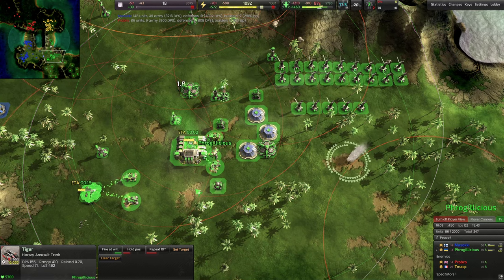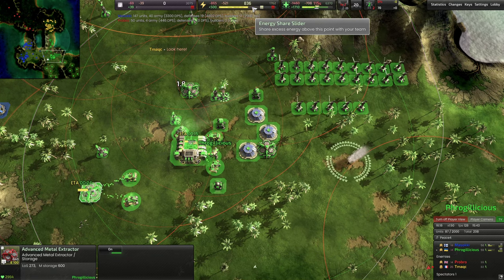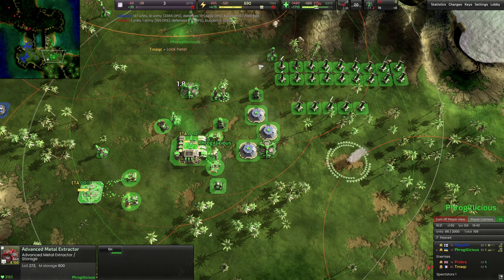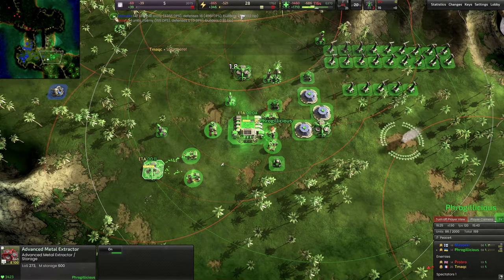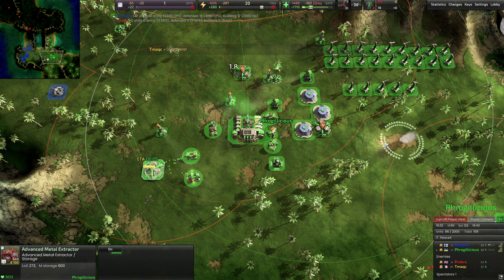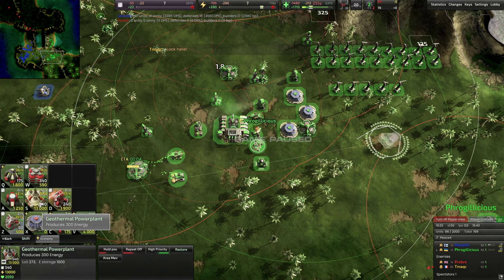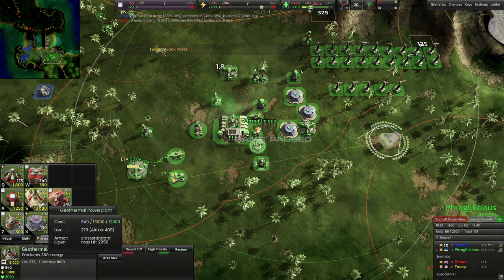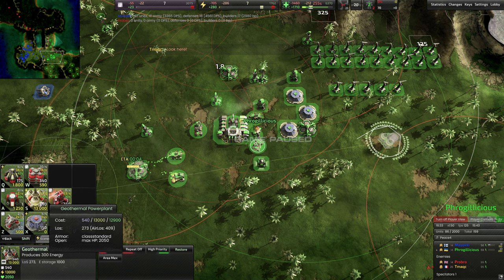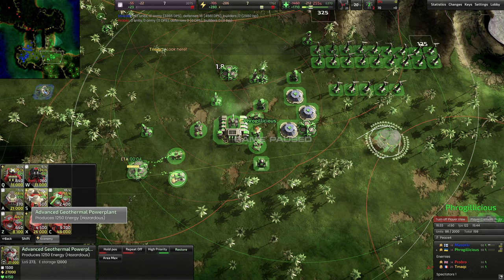Back to your view: you added on your mexes and you're prioritizing that. Your energy's not great, but it's enough for you to upgrade your mexes, which is kind of okay — but that should be in the back of your mind. Now that the wind dips down, you're kind of screwed again. This is where a geo would have helped a lot. You could build a T1 geo with a T1 constructor — T1 geos are crazy efficient but not as efficient as the T2 advanced geothermal version.